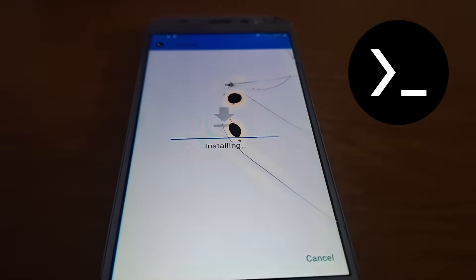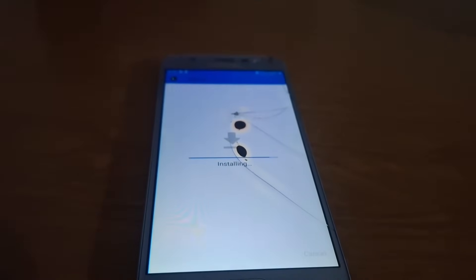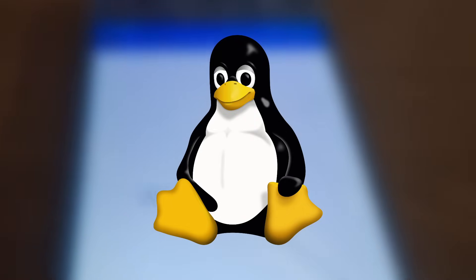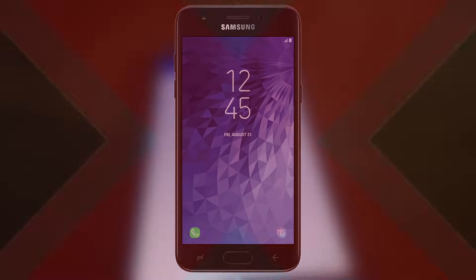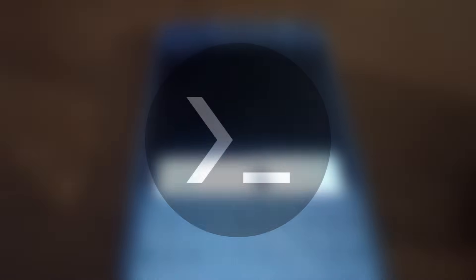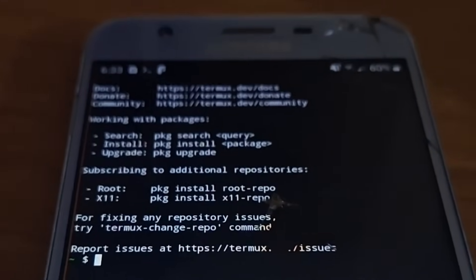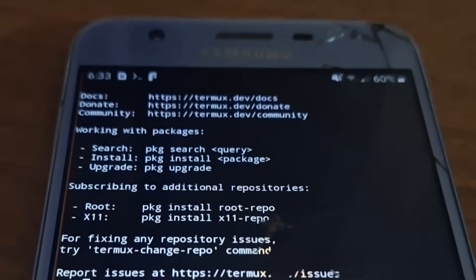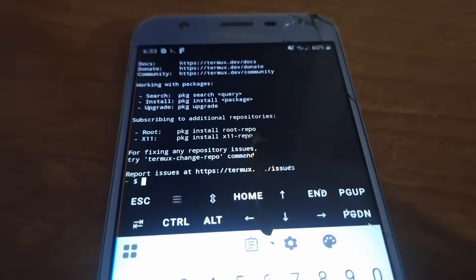I downloaded Termux, a terminal emulator for Android devices. For those who don't know, Android is based on Linux and is able to run Linux binaries. But on Android devices, you can't run these binaries without a terminal, which isn't installed by default. With a terminal emulator such as Termux, Linux binaries are able to be run. The cool thing about Termux is that it contains its own repositories and a package manager, making Linux binaries easily installable and runnable.